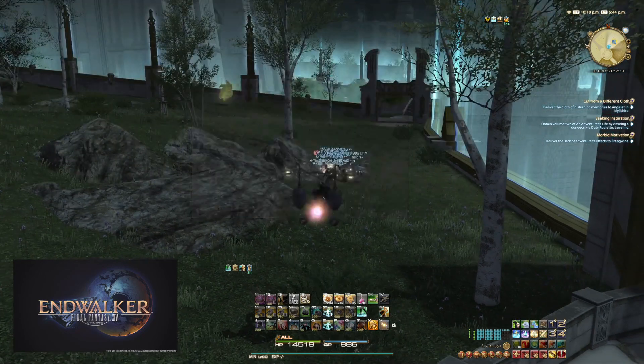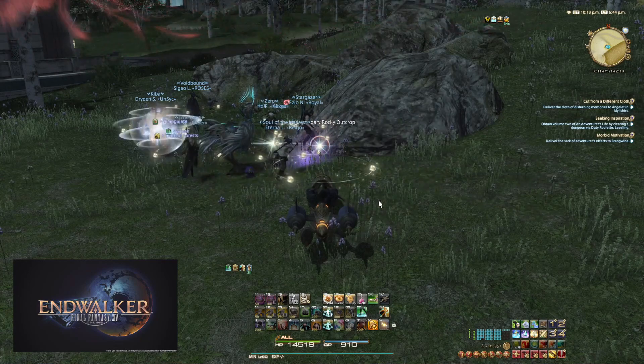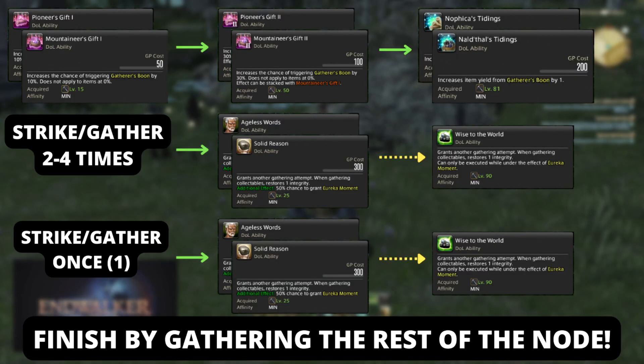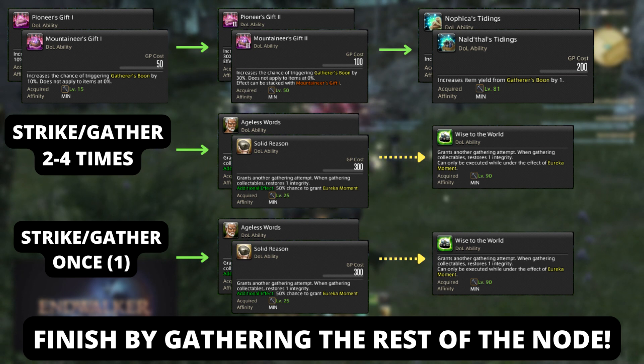The rotation I use for these nodes yields anywhere from 18 to 40 items depending on the characteristics and my current GP. If you use cordials, having max GP for each node shouldn't be an issue. The rotation goes: Mountaineer's Gift 1, Mountaineer's Gift 2, King Nald'thal's Tidings, strike the node 2 to 4 times, Solid Reason — if proc, Wise to the World — one strike, maybe more, Solid Reason — if proc, Wise to the World. Then finish by striking the node dead. You may need to strike the node more than once after the first Solid Reason to get enough GP for the second.